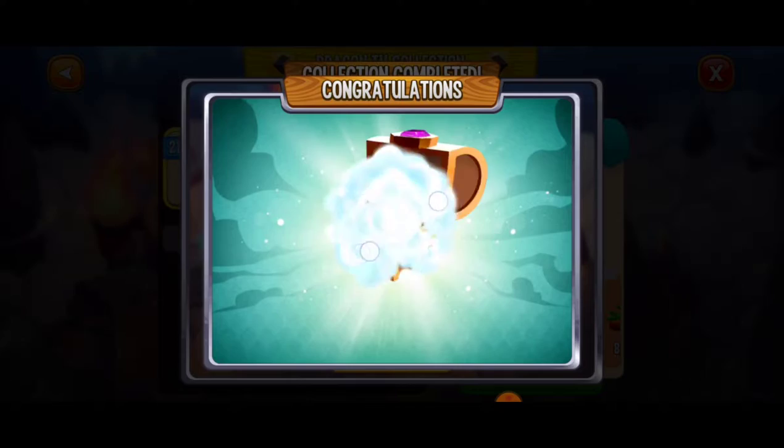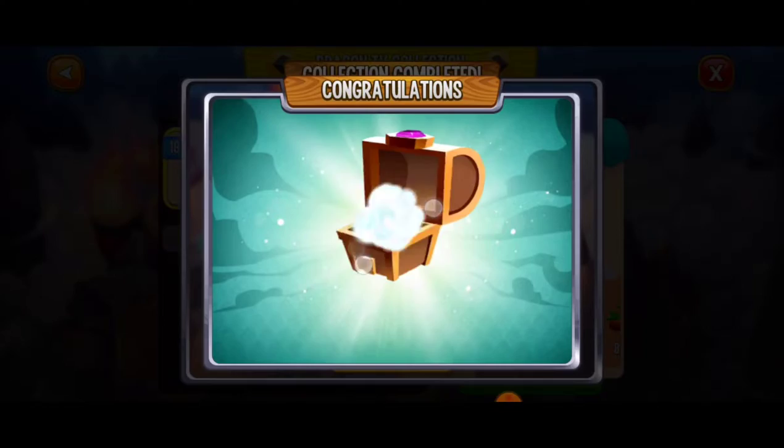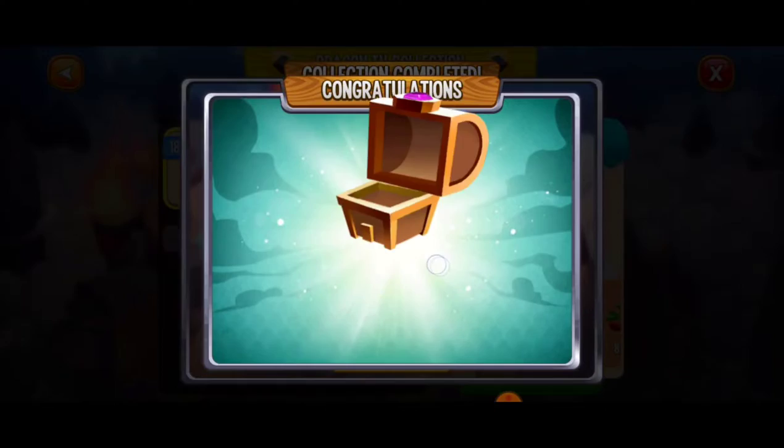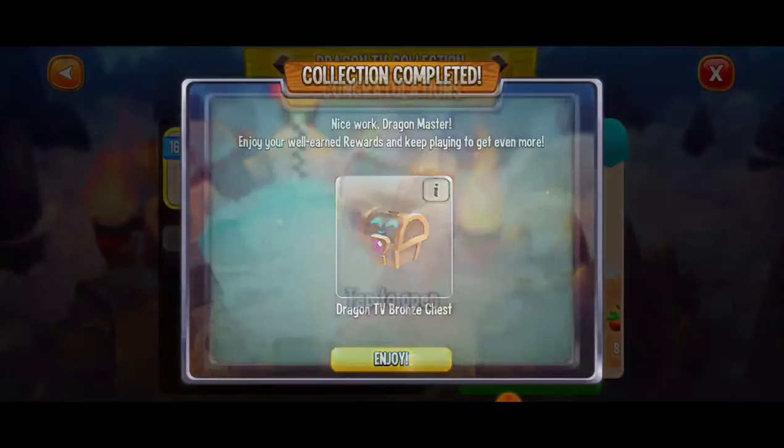Here big money — another 8,000 food. I'll take it. I guess I'd rather a heroic joker orb than the food, but still either way it's great. Yeah a little bit more food. Come on big money. Ooh, two epic joker orbs there — not too shabby. And here another 8,000 food, I'll take it for sure. And what's next over here? Two more epic joker orbs, looking pretty good. Here we're almost halfway through these bronze chests.